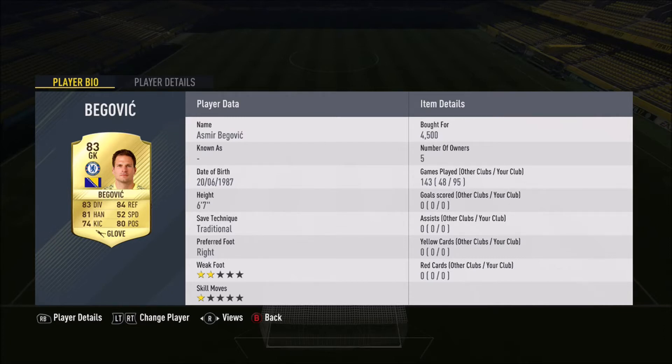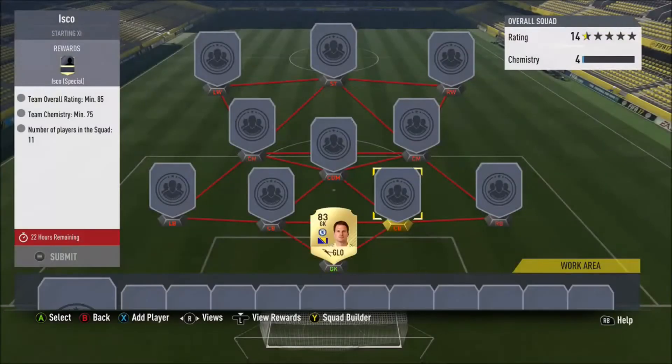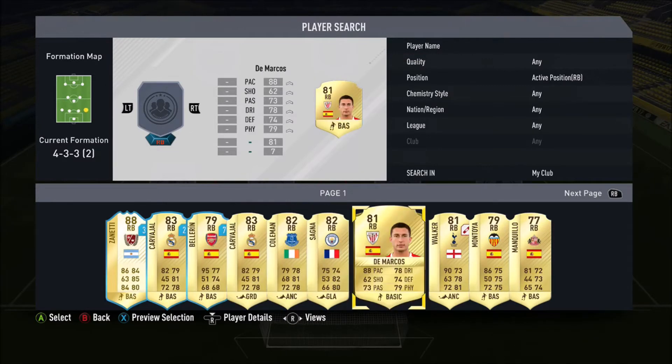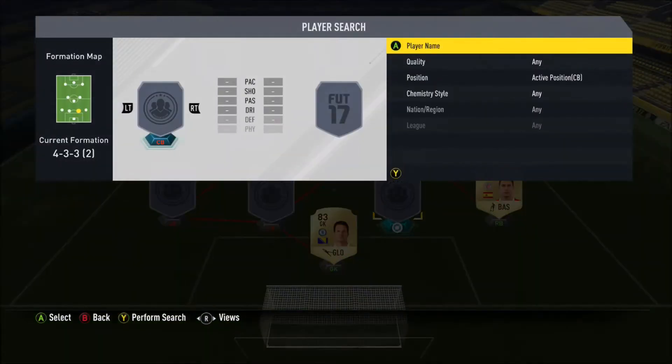I'm gonna start off with Begovic in net — cost 4.5k. He played for my squad but I've got two new squads now, so I'll hope to show you them in the future. Drop a like if you want to see them.